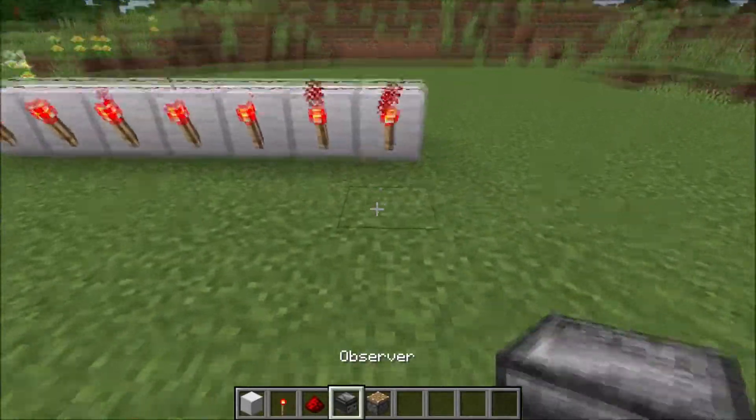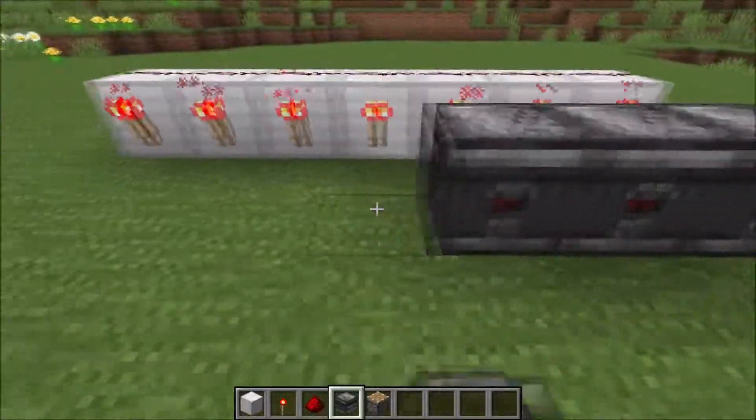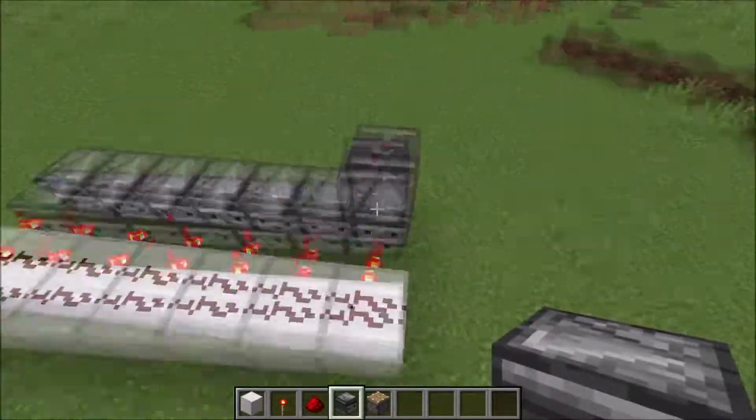Then we put observers here facing the torch, like this. And then we put down observers facing the other observers.